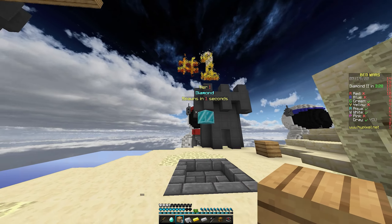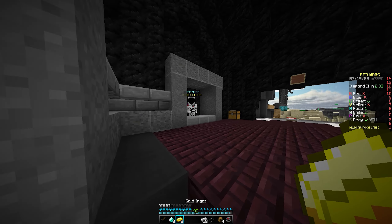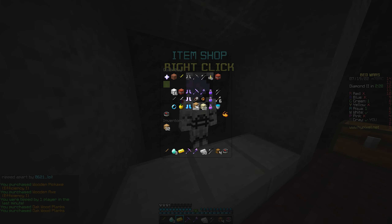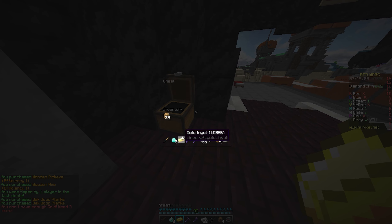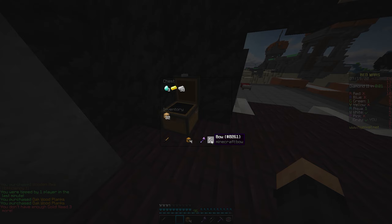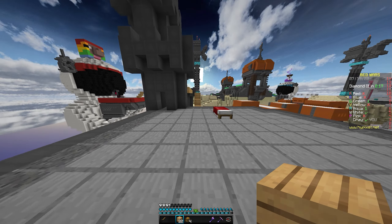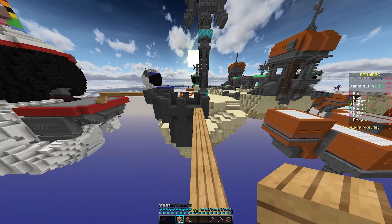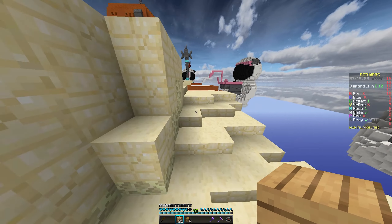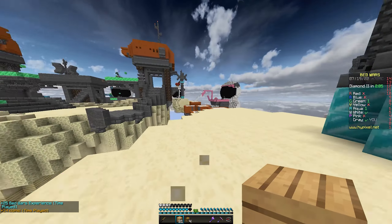Can't rush very well. I managed to get bridges between my base and the diamond gen, and the base beside me and the diamond gen. Now I'm going to go try to break someone's bed — not my smartest play, but I think it'd be fun. I'm gonna give it a shot. Something big about this is I can buy a knockback stick, because technically it's made of wood. Green's bed is gone, and so is aqua.